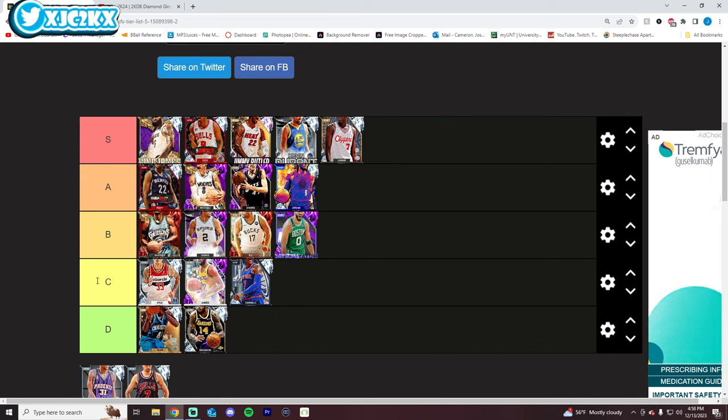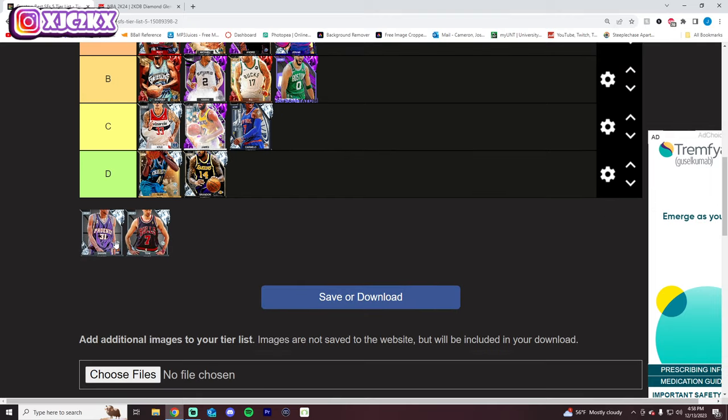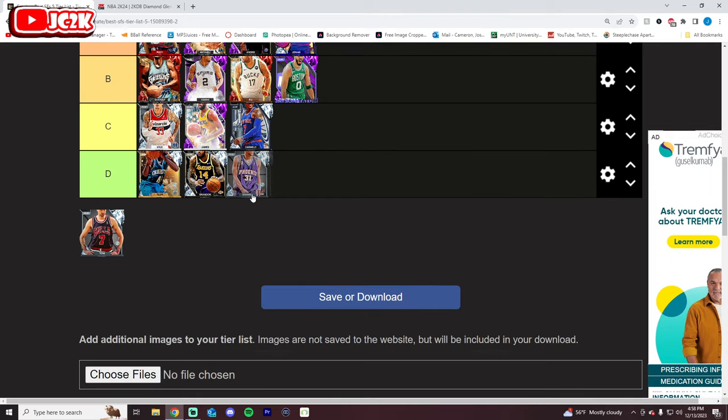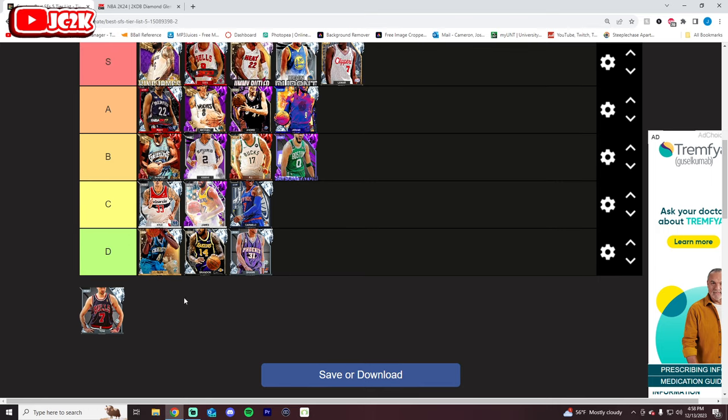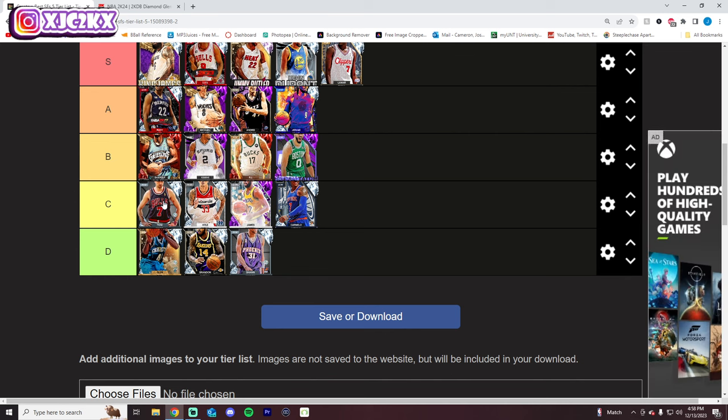Shareef Abdur-Rahim gets a high B tier spot — awesome, super versatile, can guard perimeter and interior, 6'9" with a nice release, one of the best budget cards in the game, but not insanely complete stat and badge wise to reach higher. Shawn Marion is D tier — doesn't have Clamps or Anchor, doesn't have a great release, and shot creation is very limited. Not a fan. Kukoc is better at power forward — at small forward he just doesn't have the defensive badges, isn't complete enough, and isn't a good enough shot creator.